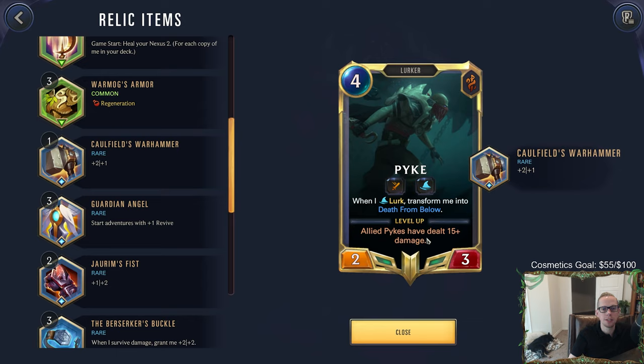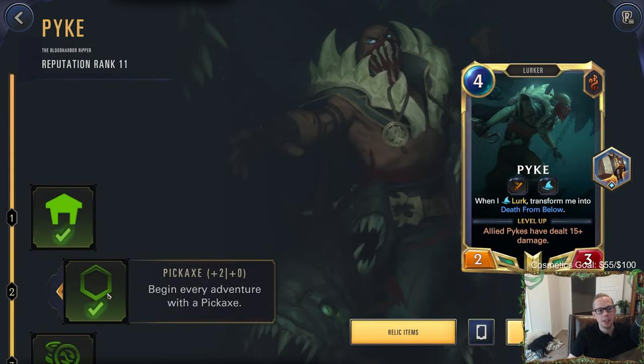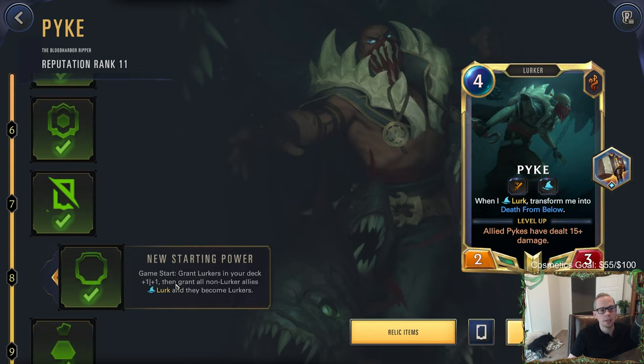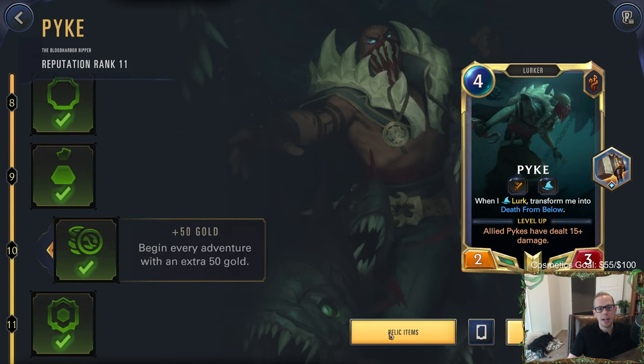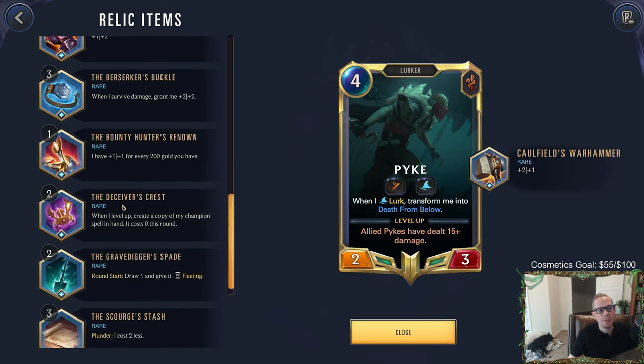I decided to go with the plus-two plus-one Caulfield's War Hammer. I really like that one, especially with wanting Pike to deal 15 damage to level up. Pike already has the plus-two plus-zero from the start, so it's going to be a 4-3. Then at level 8 our regular lurkers get plus-one plus-one, making it a 5-4. With the relic item giving plus-two plus-one, instead of a 5-4 it's now going to be a 7-5 baseline before any lurks, so we'll hit that 15 damage pretty quickly.